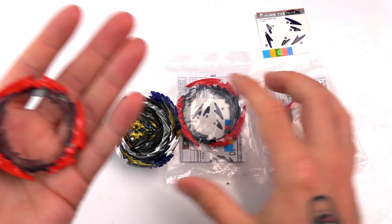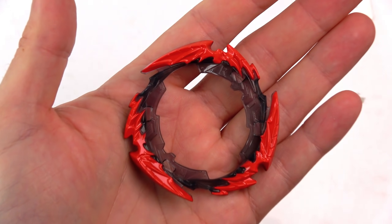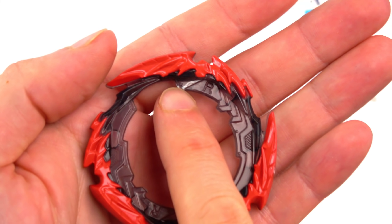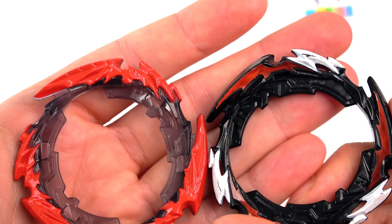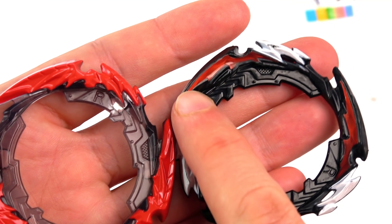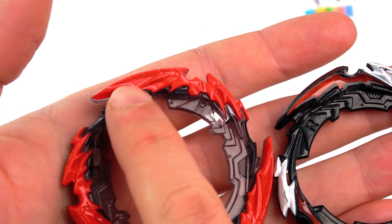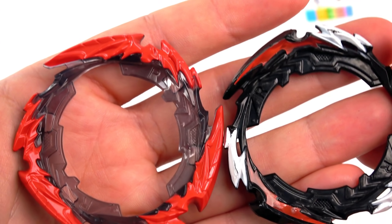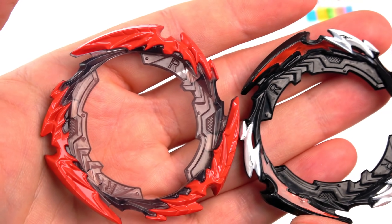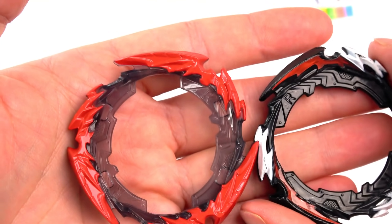Let me just get a close-up of this for you guys. So there it is — can you guys see the wings? We have a normal one here. This is what the normal one looks like, and you guys can see it's just plain with some lines there. But on this one, you can actually see the wing shape. The wing shape — how cool does that look? That looks absolutely insane.